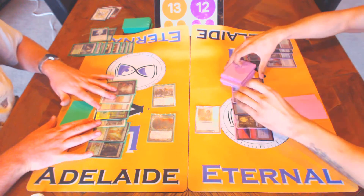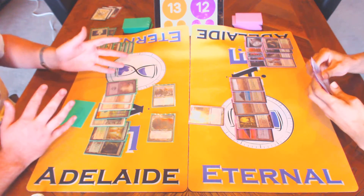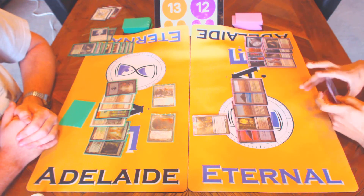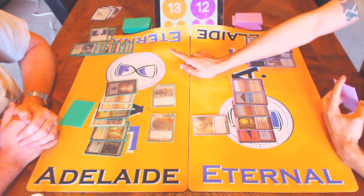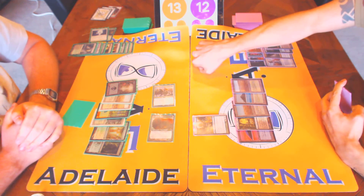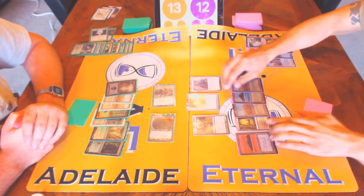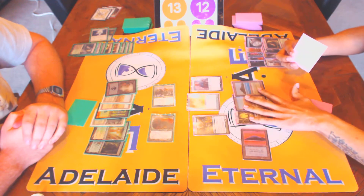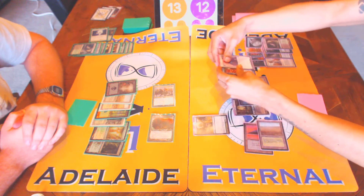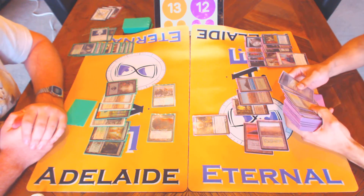I've very much been looking forward to this. How many Exile effects do you have in Junk? Council's Judgment, Swords to Plowshares, sometimes Path to Exile, right? Yeah. And I haven't seen Swords to Plowshares — correct. So there's Judgment. I'll cast Flash. That resolves. I'll put in Arena Rector. I didn't know whether to just play it and stall the game out for a little bit, but I don't think that's correct — if you have the chance of drawing something like Swords.